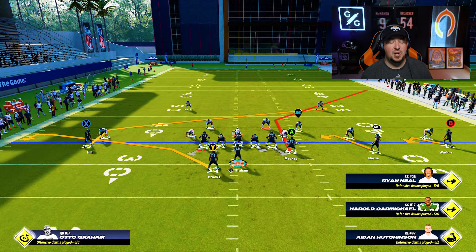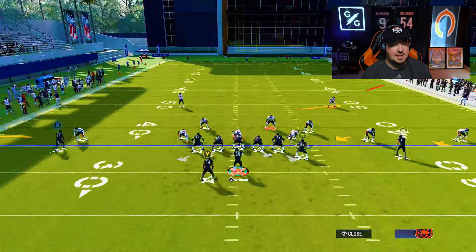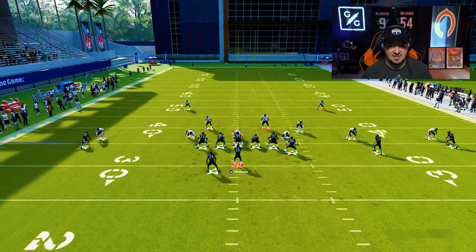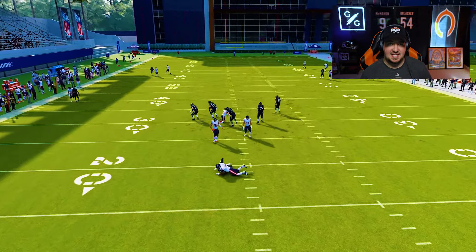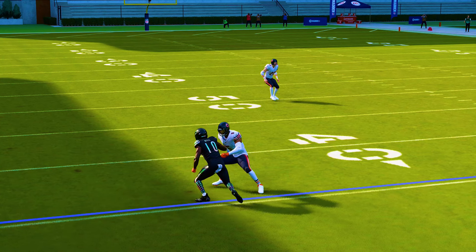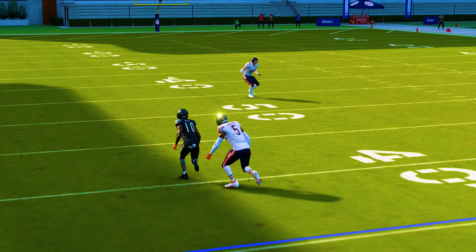This comes from the vault on Gridiron. We're going to show you what happens with two man under. With two man under you're often dealing with press — if you look at players like Nakua, Waddle, and Hill, you'll see press animations from those defensive backs. This is called trail technique, which is played specifically in two man under. All the defensive backs have safety help over the top, so they play down inside leverage on their man, letting receivers run past because they know there's help up top.